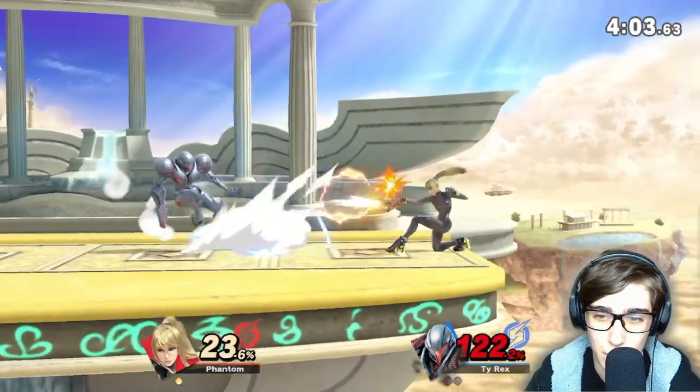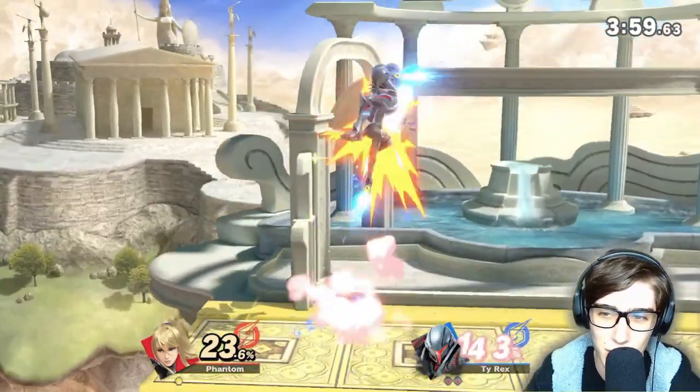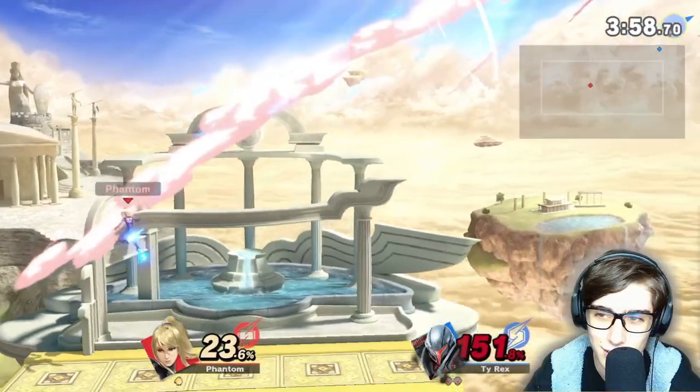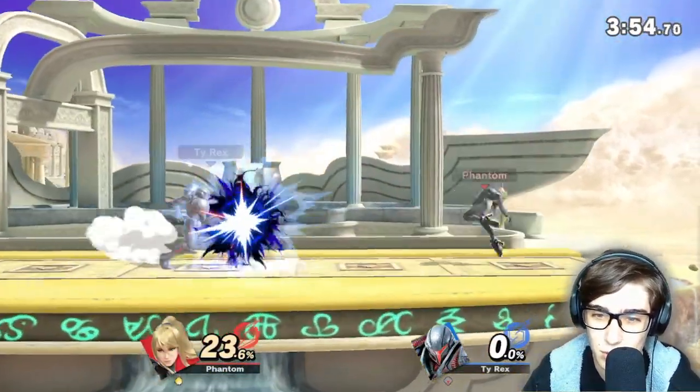Now we just need another Up B out of shield and I think we should be good. And there we go — there's another Up B, comboed with that flip kick. He almost lived but we were just too good for him.